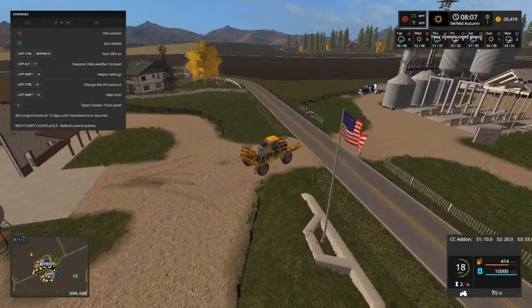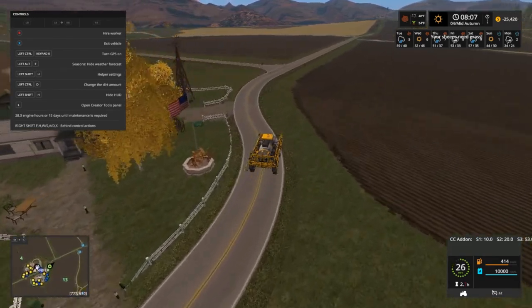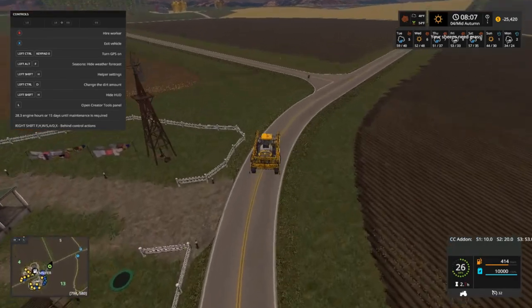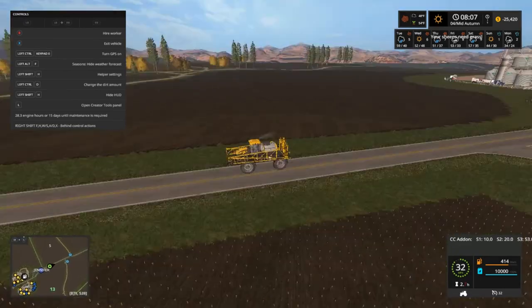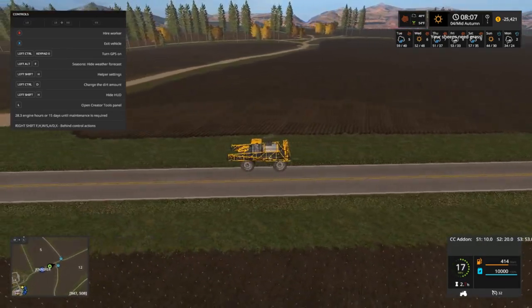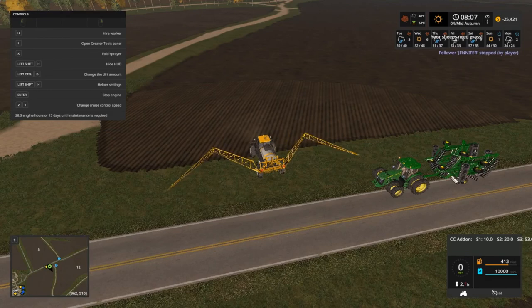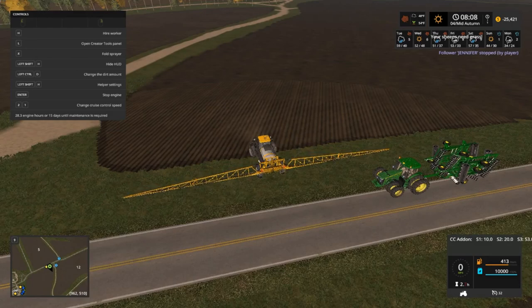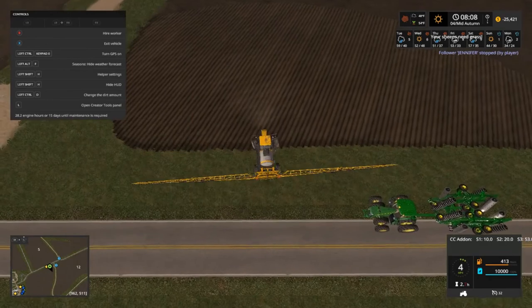We're going out here to field 13 - we gotta get that sprayed, and we gotta start plowing because it needs plowed. The rest of them we can probably just scratch up a little bit. We do have some ruts on some of them we gotta get out. This looks like about a good area right here. Jennifer, I want you to stay right there for a little bit. Let's adjust our wings here - should be about right. Let's spray.